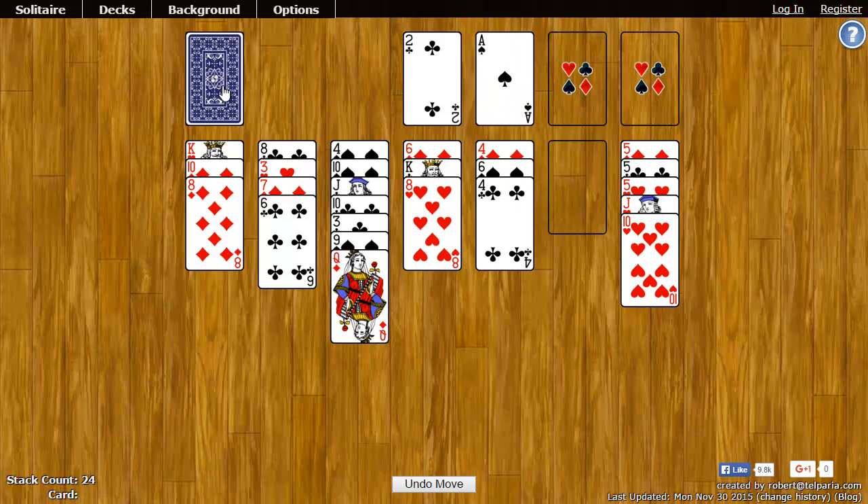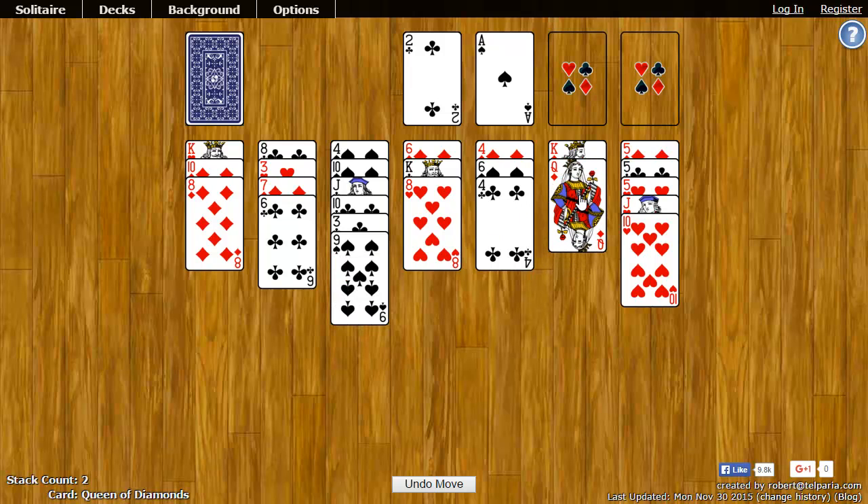In the top left corner is what's known as the stock. You can click on the stock to deal one card. This card can then be used wherever you can put it. So I'll put the king in the empty spot. I can take the queen of diamonds and put it on the king of diamonds. I can click another card — it's an ace and I can put that up here.